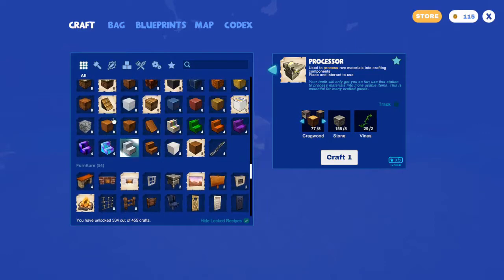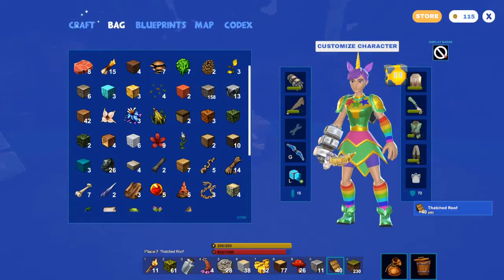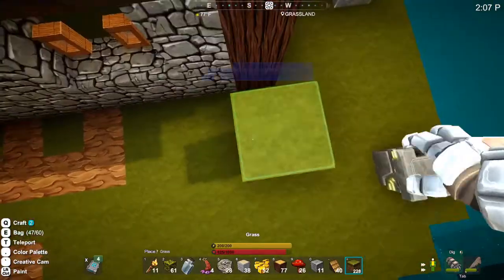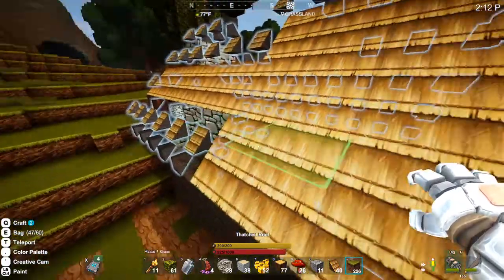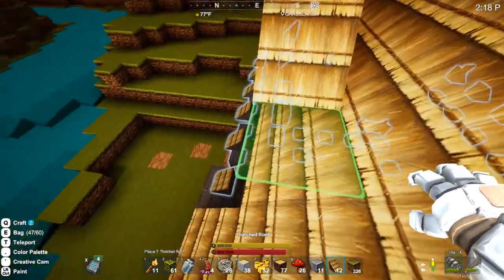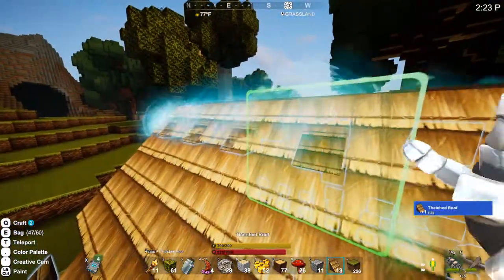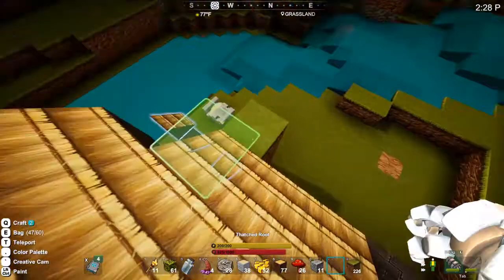I'd love to see a 'recently used' option in the crafting menu — that would be nice. Let's see how far along we can get. Do I have sand? I vaguely recall picking up sand — I'll have to check. The cat is trying to sit on the mouse. We did not want that piece of roof to go there. We still need more thatched roof.